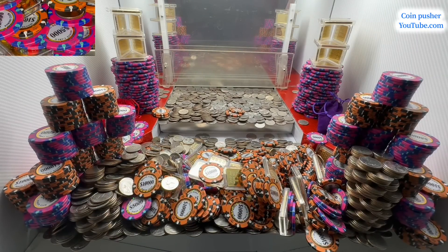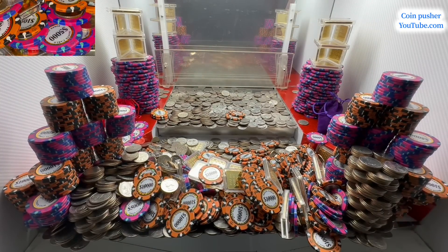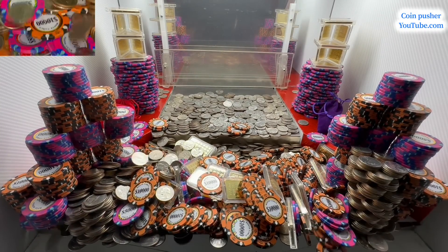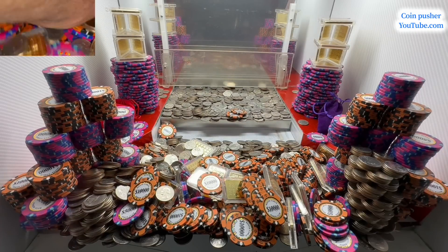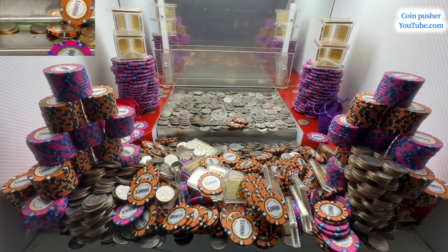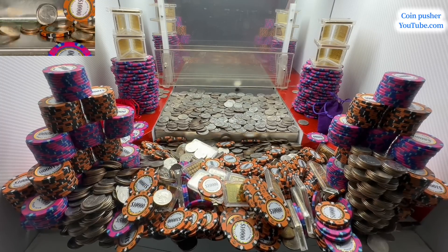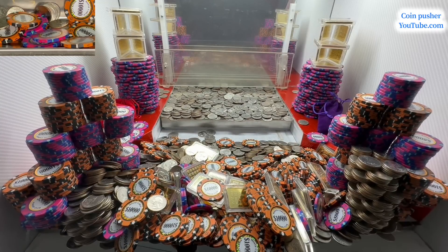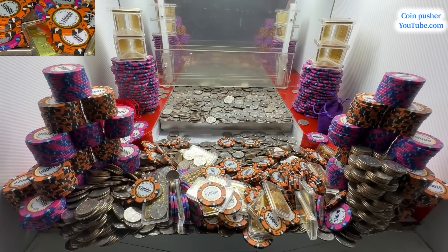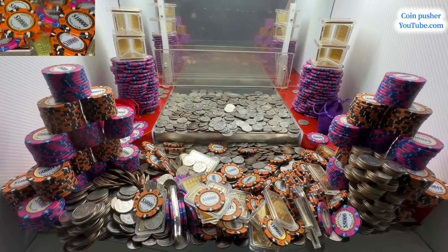Quarter tower fell backwards unfortunately. It'll be all right. Still two towers standing on the corner — little pyramid looking things — with a bunch of five and ten thousand dollar chips. Still getting paid out in gold and ten thousand dollar chips.